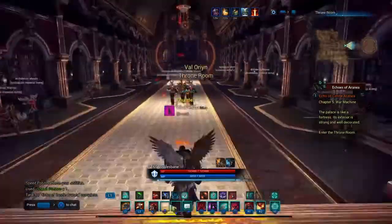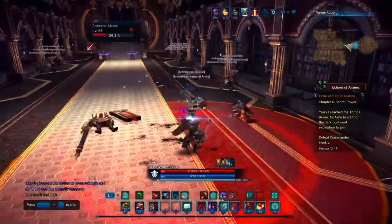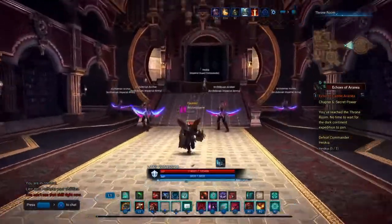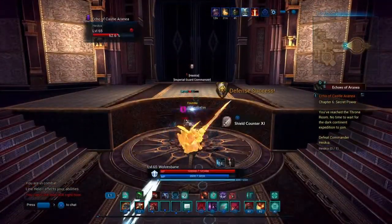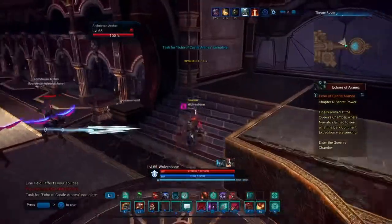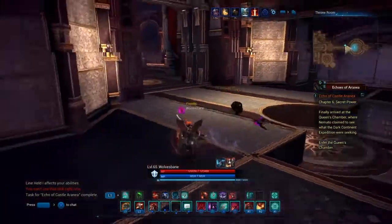We enter the throne room. There's no need to kill everything in here — you won't really aggro much unless you get too close. Take out the two front guards if you want. There's also a mini boss — go ahead and wipe her out. For the archers, hug the right side of the wall so they come together around the corner, then take them out in one spot.